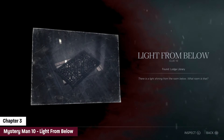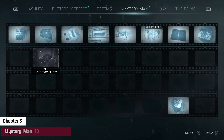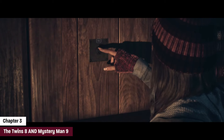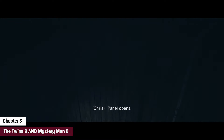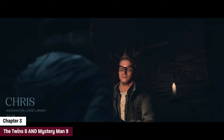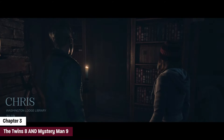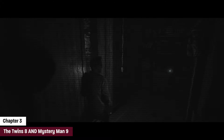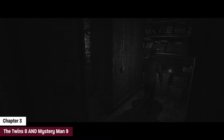We've got a couple other things to do in this small area. Next, we're gonna go into the next room and find a hidden button. We're gonna press that button — it's gonna open up into a secret room — and we're gonna pass the torch literally to Chris and go in there. The collectible is gonna be to the left, and there are actually two collectibles in one right here: the twins number eight and mystery man number nine.